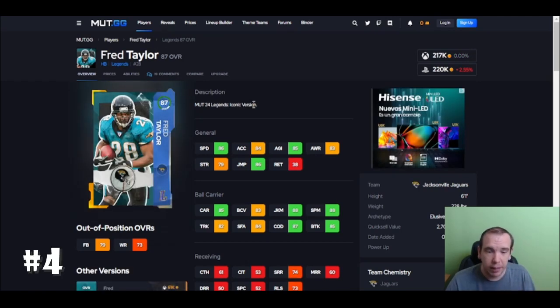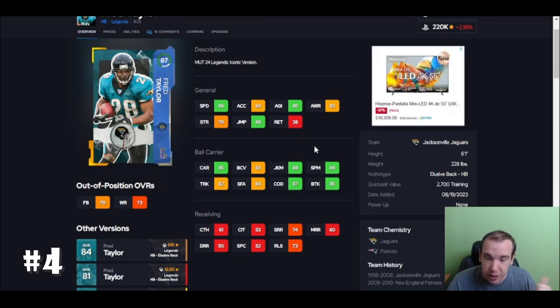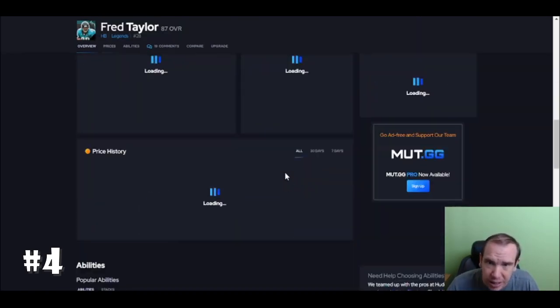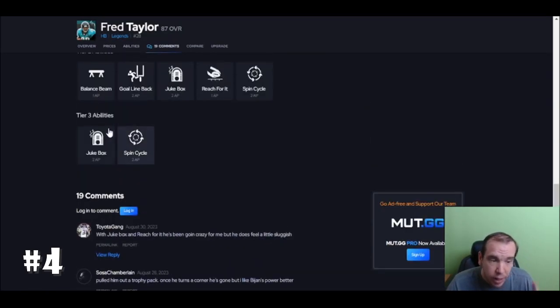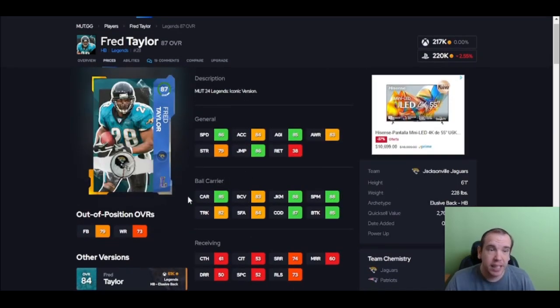I got Fred Taylor over Wilson because of Jukebox. Jukebox is amazing — his juke and spin feels good, his cuts feel good, you can really zigzag with this guy pretty well. Jukebox is going to make the difference on why you should get this card. He is so much better than everyone else I just mentioned because of Jukebox.